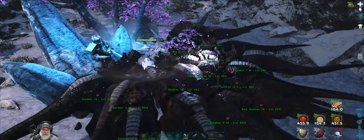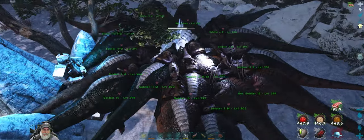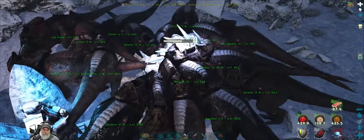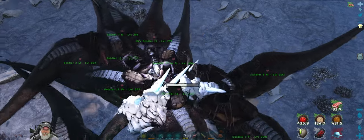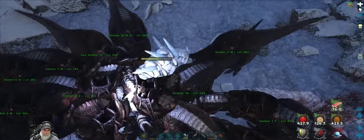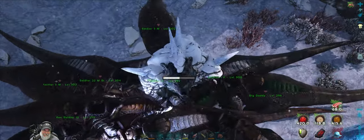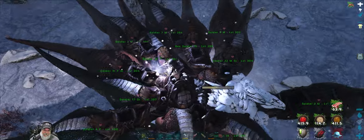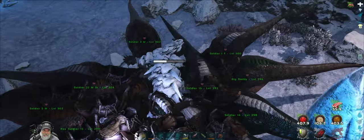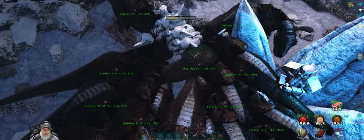It looks like he does some kind of a whirlwind attack. There goes a tree. A rubble bear - okay so he has adds too. That freaked me out. We've got him down about a little over half now. We are taking some damage but nothing I'm concerned about. I would have to say, of the three mini bosses, this guy's the hardest.